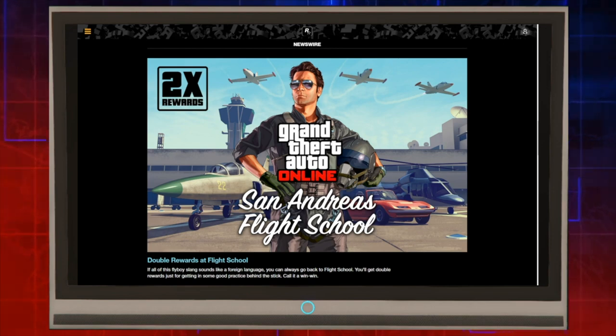Next up we have double rewards on the flight school. If all of this flyboy slang sounds like a foreign language, you can always go back to flight school. You'll get double rewards just for getting in some good practice behind the stick.